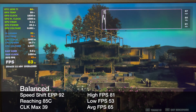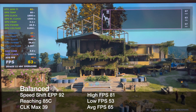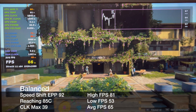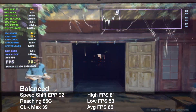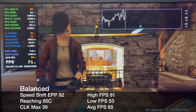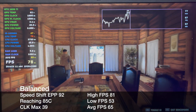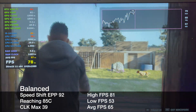If you wanted to, you could drop the clock to a max of 39, which would keep your speed under the 4G range, translating to slightly better temps. Running this in the benchmark compared to the last setting: max temp decreased by 3 at 85C, high FPS increased by 1 at 81, low FPS increased by 2 at 53, and the average FPS stayed the same at 65.